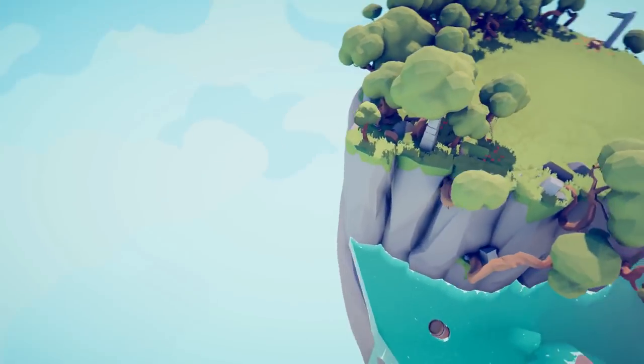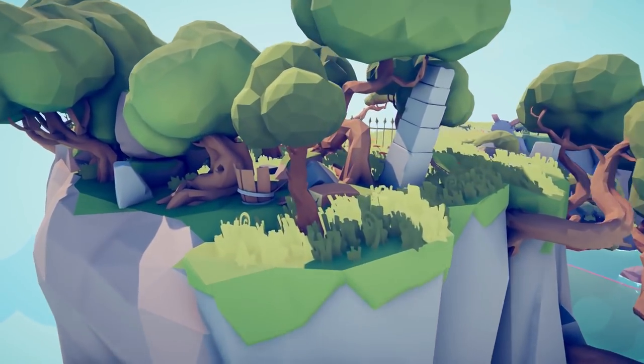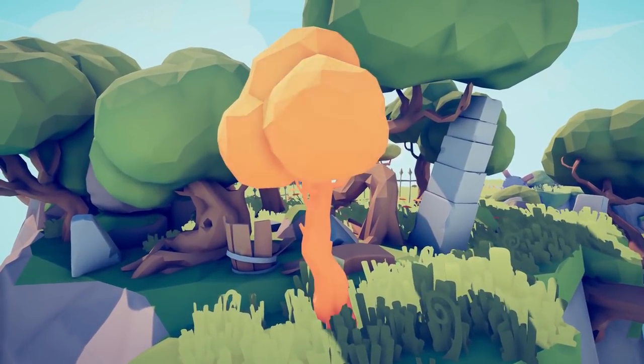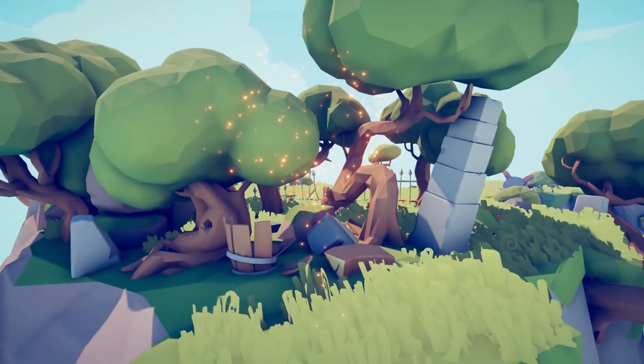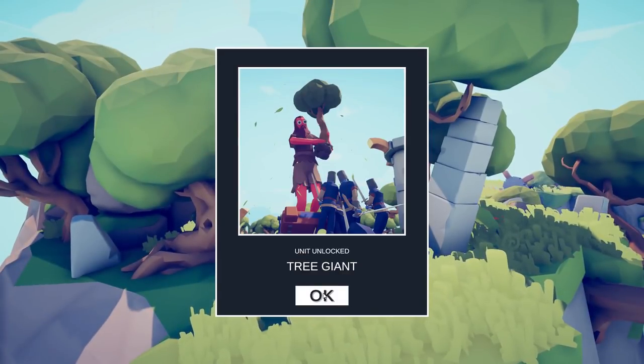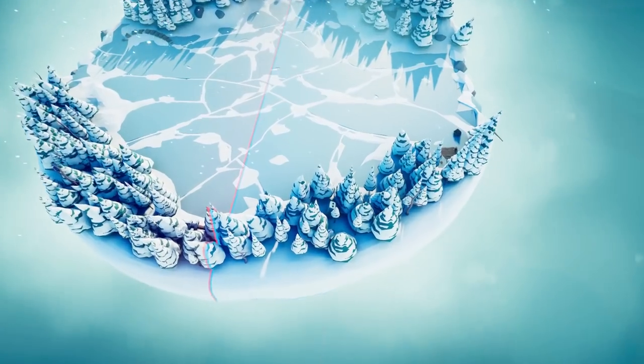The next map we're going to head to is Medieval 1. We're going to head all the way over to here. This is a sneaky one because it looks like normal scenery, but this tree is actually a weapon. The Tree Giant is unlocked.